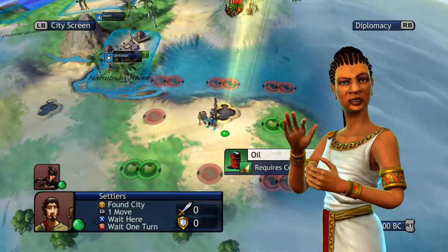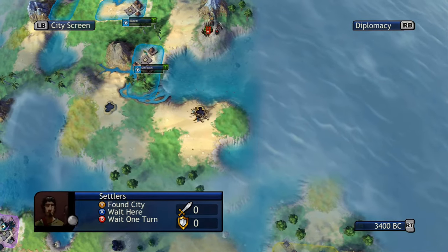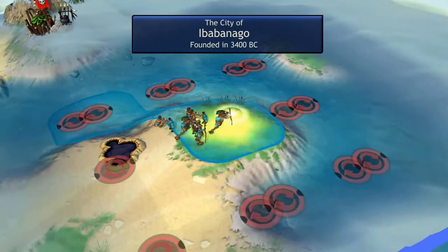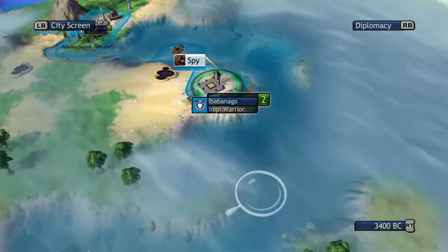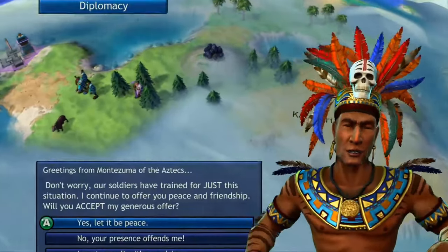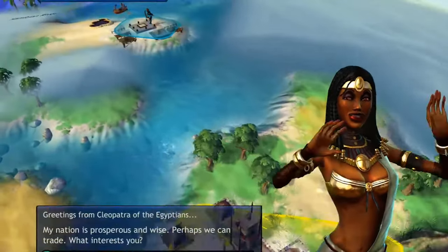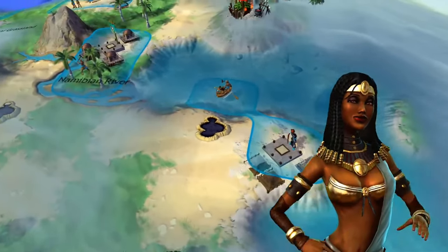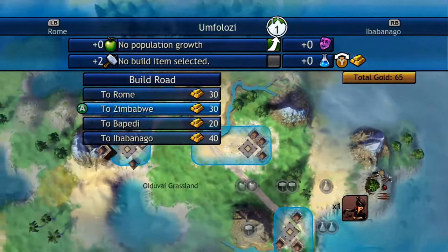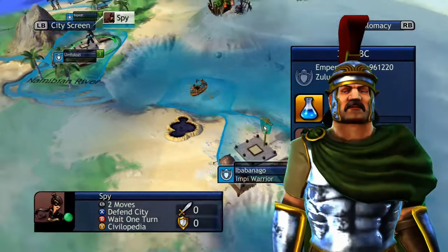Picks up another spy for 25 gold. Decides to position in the corner and plants yet another city. He has the Colossus. No money to take from the Egyptians. Building a road all the way down — but decides not to do it yet. Going to have to sell a spy or two. That's another 50 gold — up to 150 gold.